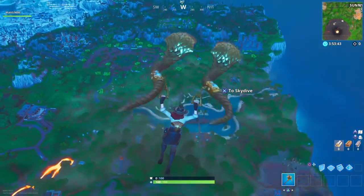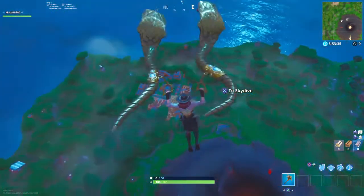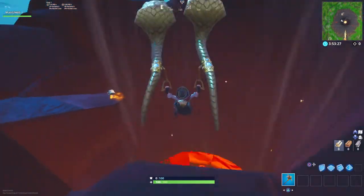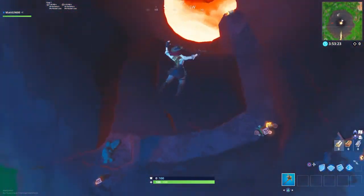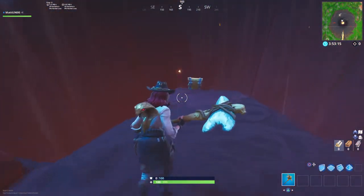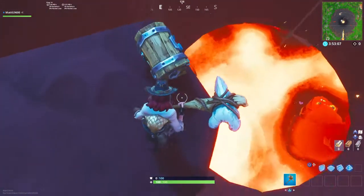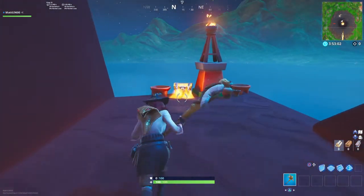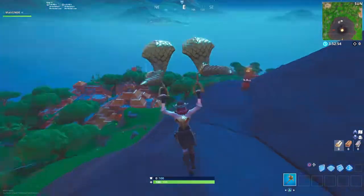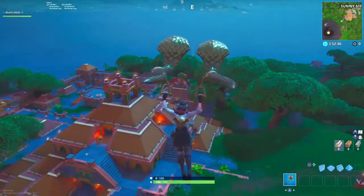This looks so cool. Let's go into the volcano. So this glider is kind of cool. There's a chest right on the edge of the volcano — make sure you put a floor here otherwise you will lose all your loot. This is the volcano, and I believe you can go inside it. We also have Sunny Steps over here, and the Block has now moved over to this end of the map.